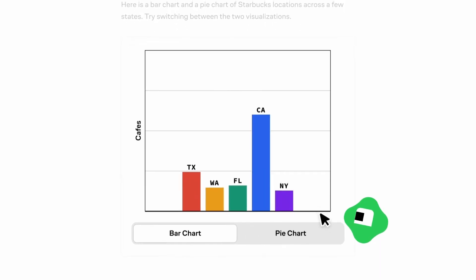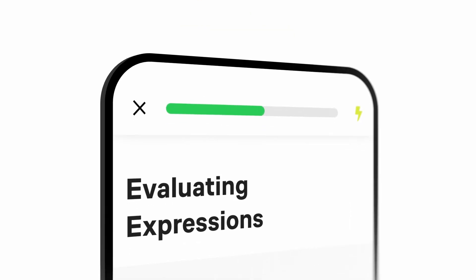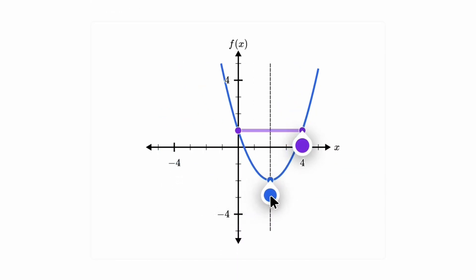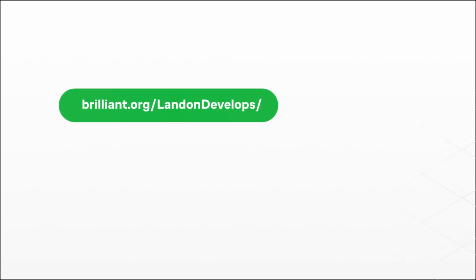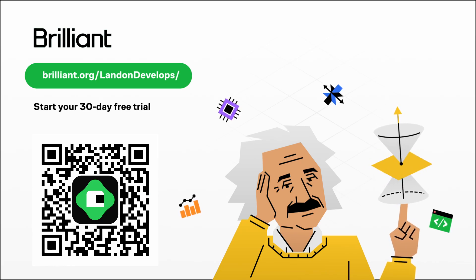If you also want to be super smart and good at math, then check out the sponsor of today's video, Brilliant.org. Brilliant is where you learn by doing, with thousands of interactive lessons in math, data analysis, programming, and AI. Learning a little bit every day is one of the most important things you can do. Brilliant helps you build real knowledge in just minutes a day, and it's available on your phone so instead of mindlessly scrolling, you can build a learning habit. To try everything Brilliant has to offer for free for a full 30 days, visit brilliant.org/LandonDevelops or scan the QR code on screen. You'll also get 20% off an annual premium subscription. Thanks again to Brilliant for sponsoring the video.